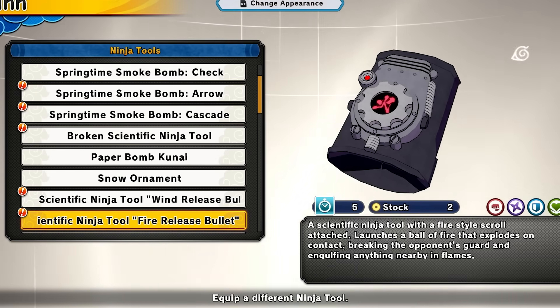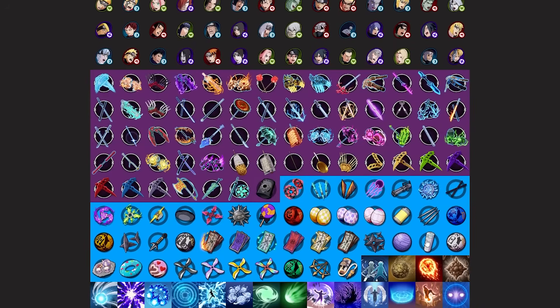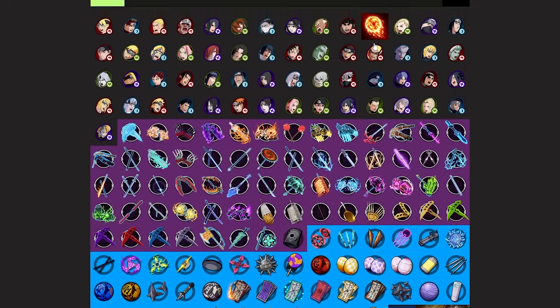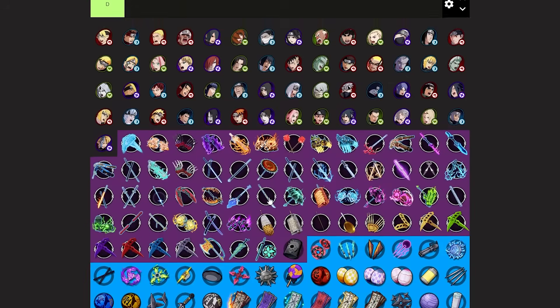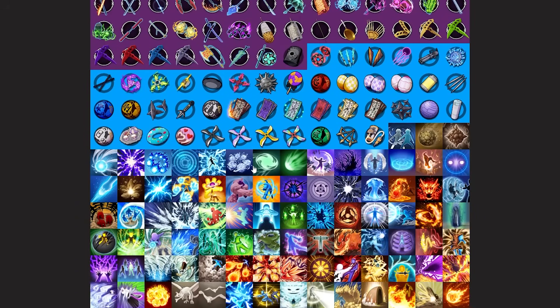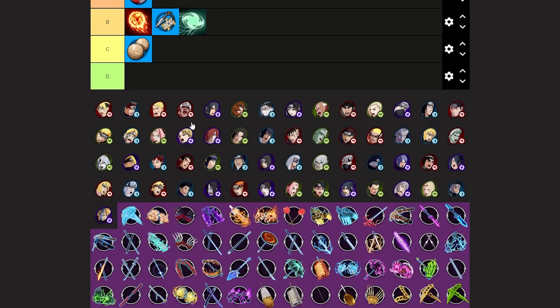Next up we have the fire release bullet, which is pretty good. It breaks super armor. I wish the blast was a bit better and did more damage, and I wish it did burn damage — I don't think it does. I'm putting this at B tier. The wind release bullet goes to C tier. So the fire bullet is low B tier.